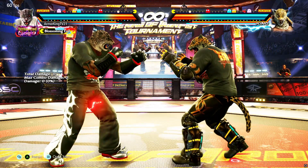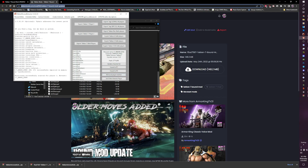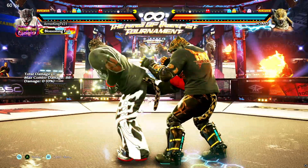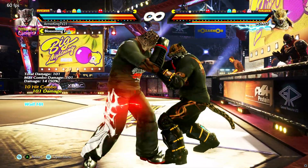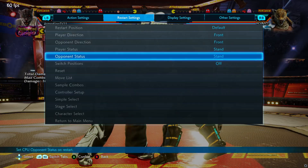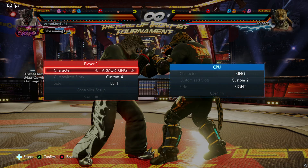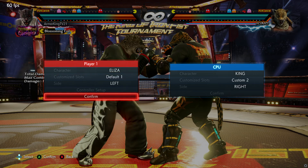When you want to actually play your friends online, what you're going to do is set online local player for your character — that's going to be Armor King — and the online remote player is going to be the person you're playing against, which is King. Once you go back into the game — simple and easy, right? 101 damage. And now if I have it still set to online local player and online remote player, when I change characters it's going to look like I'm playing Armor King. So let's set Eliza and Kazumi.